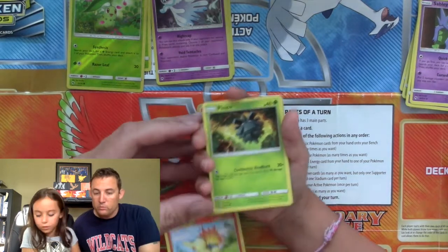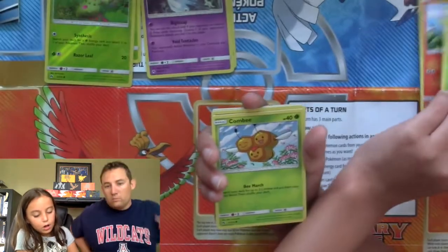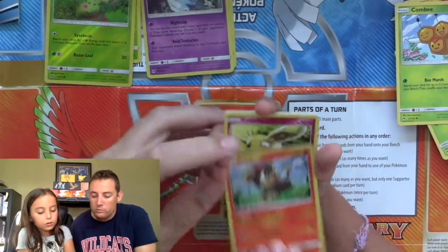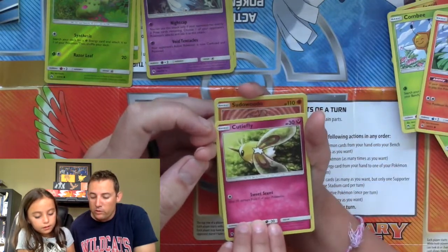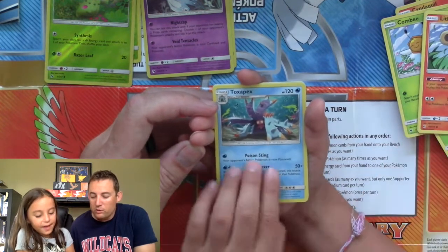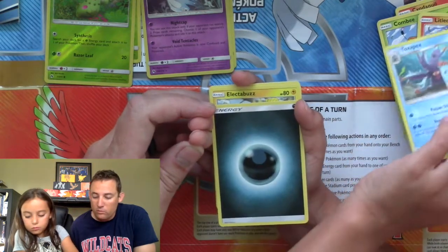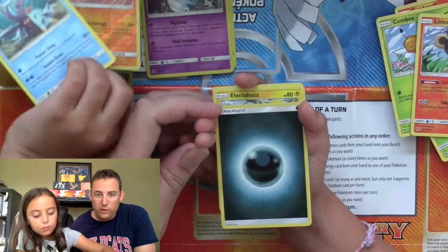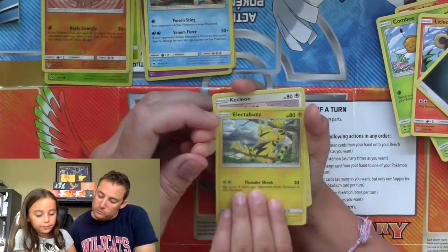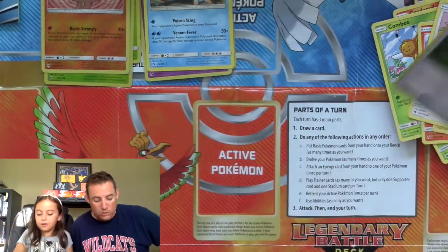Cyndaquil, Pumpkaboo, Comfey, Litleo, Cottonee, Sudowoodo, and Toxapex as your rare. Energy. A Lure Module, Kecleon, and a Net Ball.